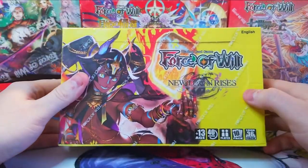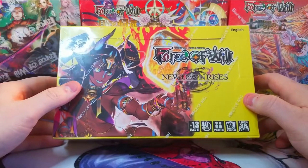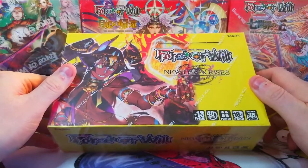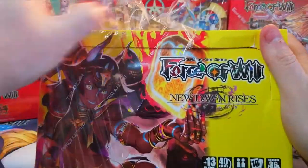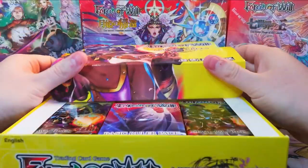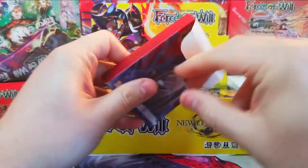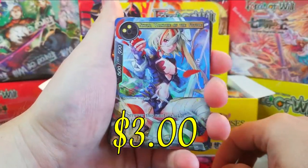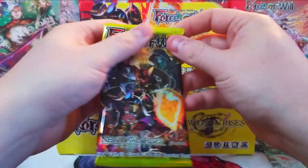Welcome back everybody, it's time to lock down another Sunday booster cracking. Today we've got New Dawn Rises — we're finally going to jump into it since we took a little break for Prologue of Atrashia. Now we can open our next box of New Dawn. The ruler pack looks the same as last time — nice promo card still looks good, and a bunch of other stones and goodies.